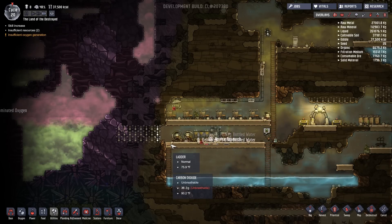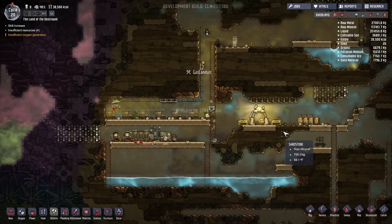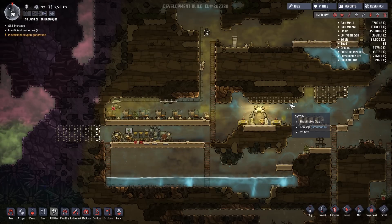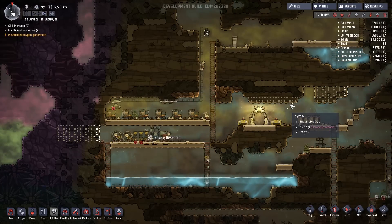I think that's where we're going to wrap up today's episode. We'll be back next time. I'm hoping this colony works out — I need to start funneling air in certain directions and fixing what problems we have. Hope you guys enjoyed, and I'll see you next time.